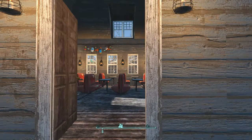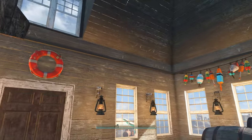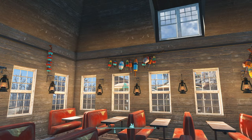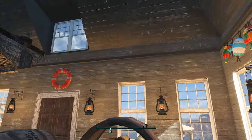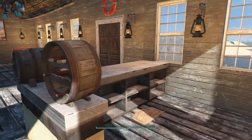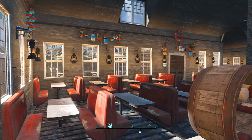Coming inside we have nautical theme galore, as you'd pretty much expect from a place that sells seafood. Got ourselves a nice little rowboat up there, a whole bunch of buoy thingies, a nice little wine keg and some wine bottles down here, and of course there is supposed to be a person working behind the bar, but I think she's actually out on the other side leaning up against the wall taking a smoke break.